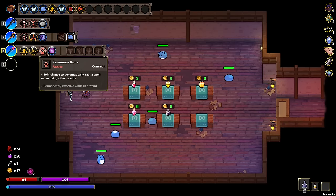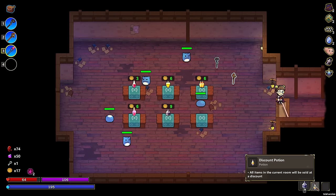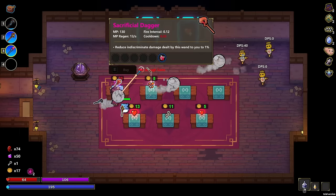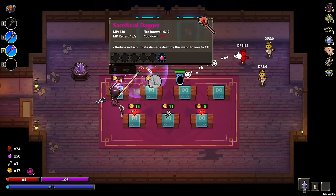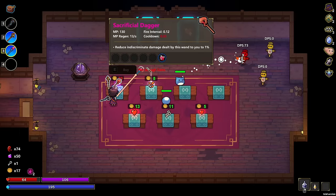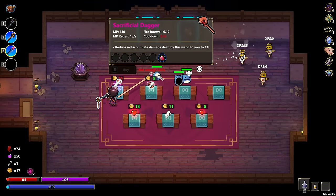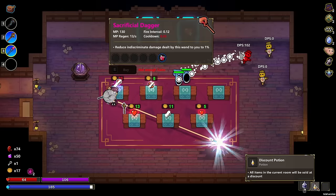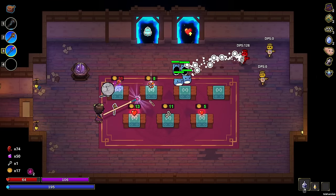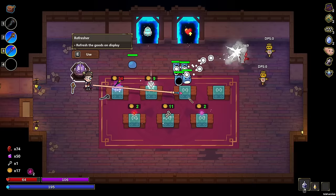Reroll all the spells in backpack — no. And a discount — we did have a discount potion. I'm going to grab it anyway, just not going to use it right now. Honestly, rerolling spells in backpack might be good, but not right now — we really need to witch work some stuff. But everything that we have right now is pretty darn good. We need a better wand though. Sacrificial dagger — reduce indiscriminate damage dealt to you by 1%. This is really good.